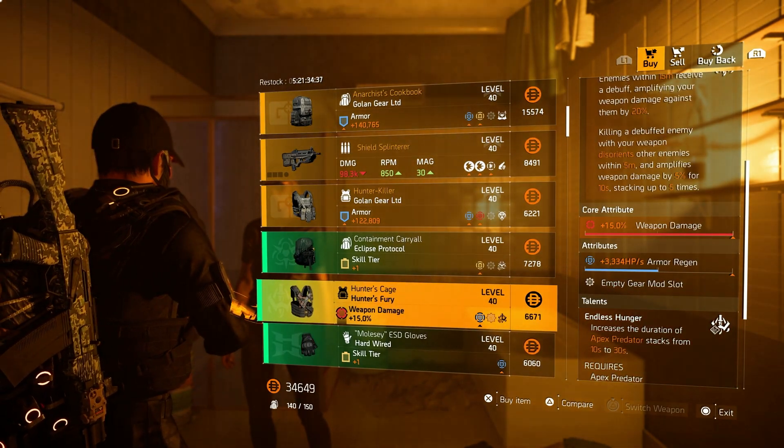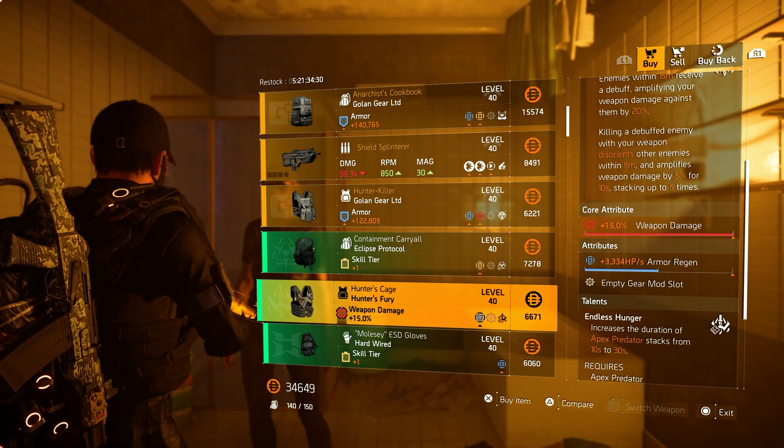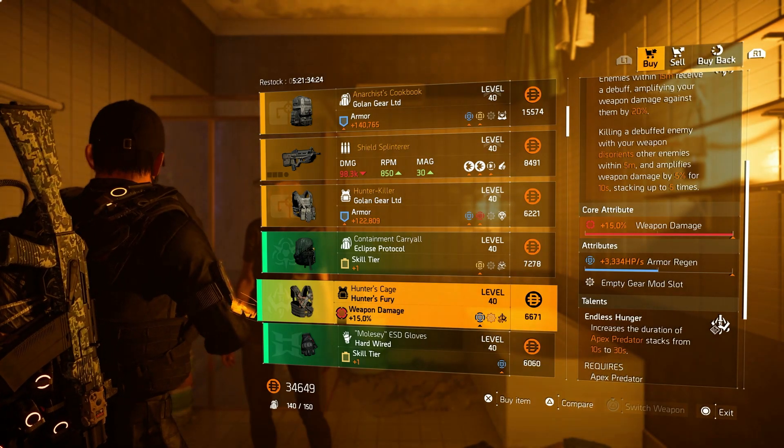Then over to the Hunter's Furious chest with 15% weapon damage — maxed out weapon damage — and 3.3k armor regeneration. Roll that armor regeneration away for some crit chance or crit damage to have it to god roll.